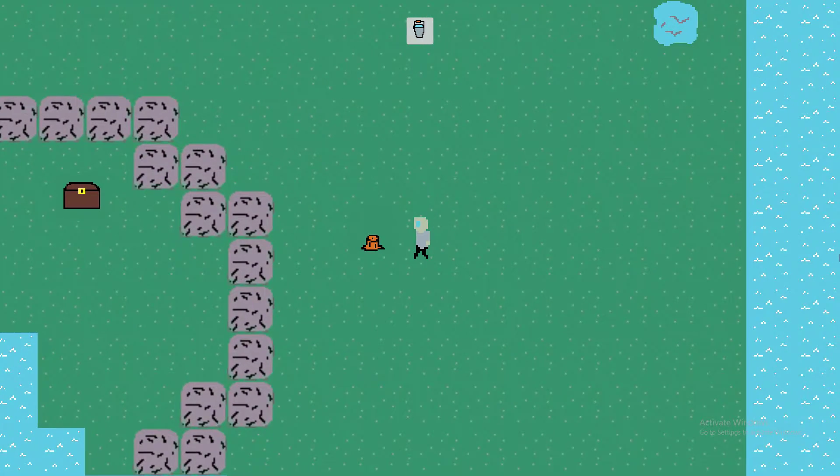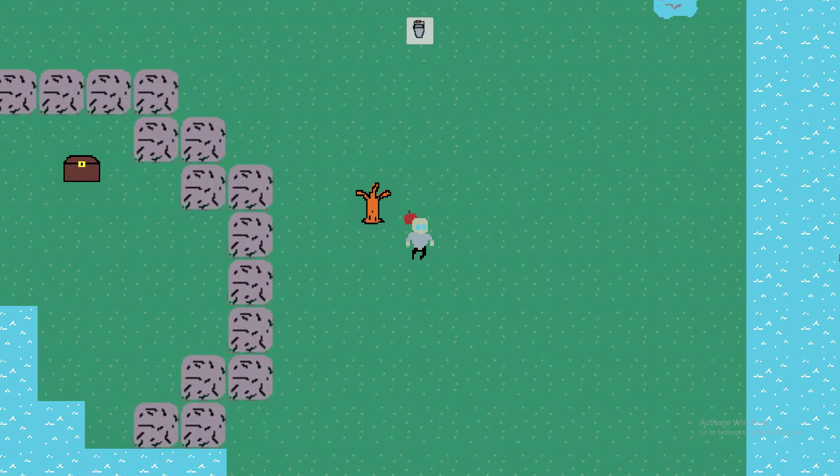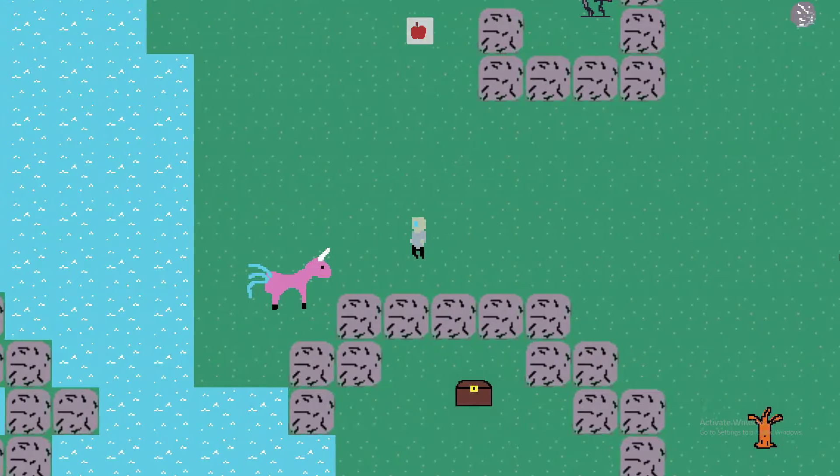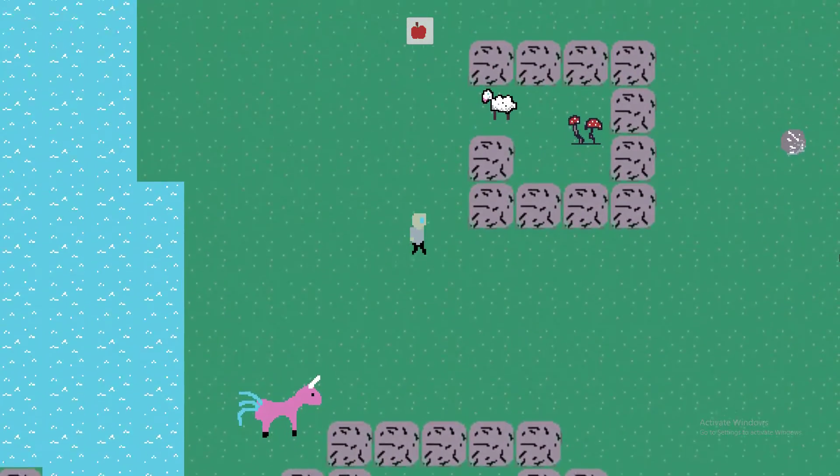I'm gonna interact with this tree. It give me apple. Let's go feed to this. It doesn't work. Let's go feed sheep.